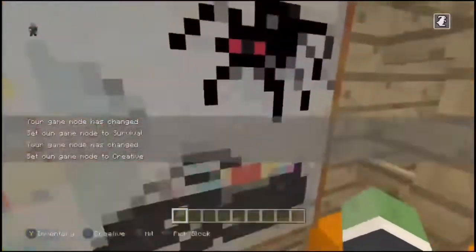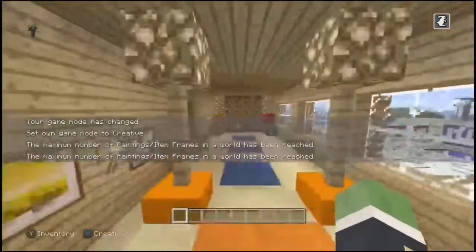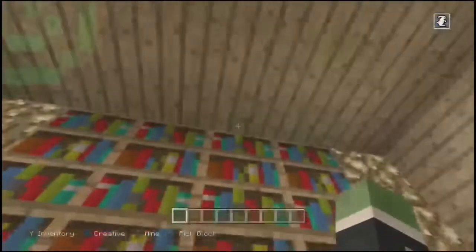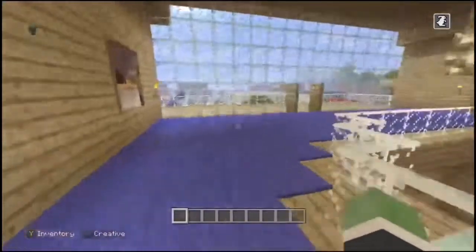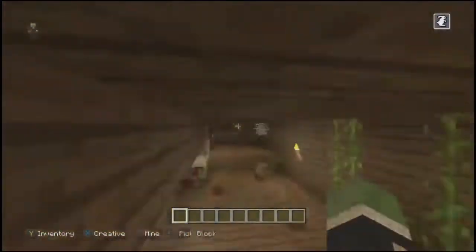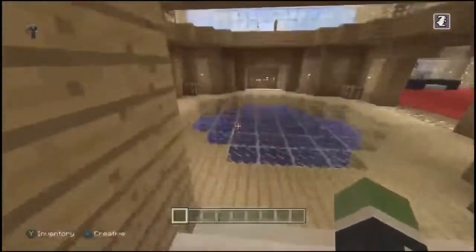We're going creative. So this area has been done here — you've got these shulker boxes and things like that. The main house hasn't really had changes except Fred's room had a bit of a change, and the attic changed up here as well.